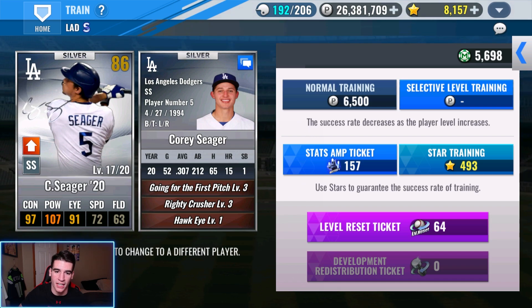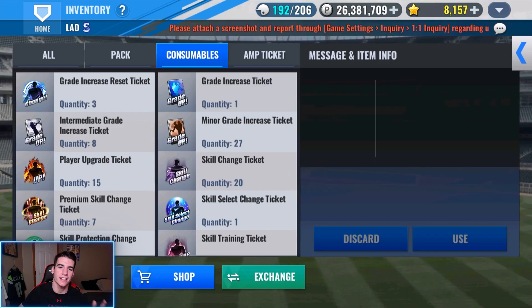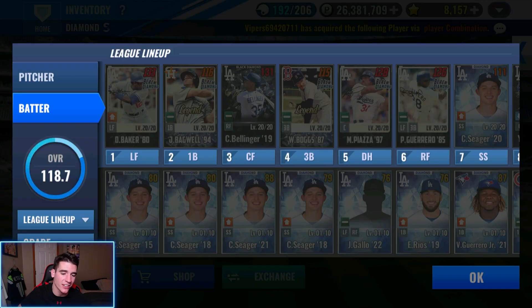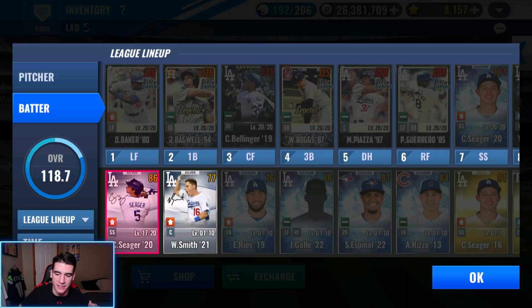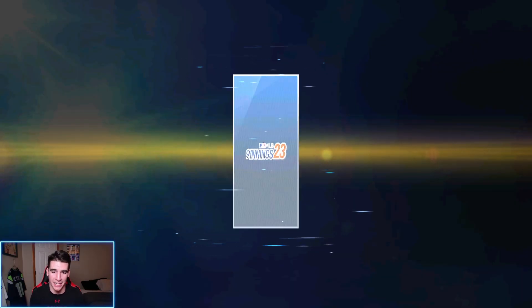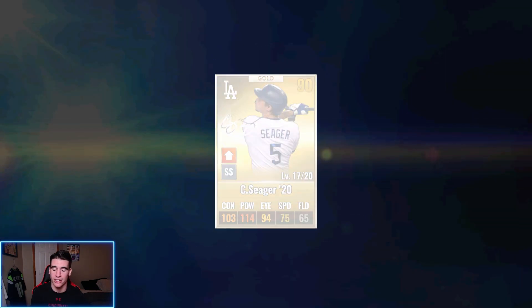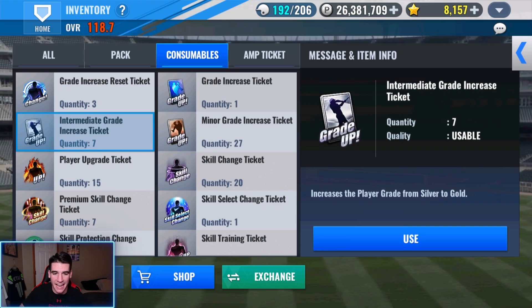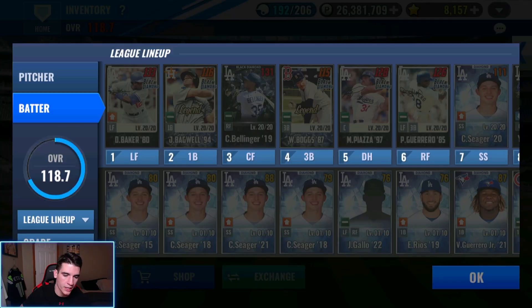Now I can finally go ahead and GI him into a diamond. We'll probably use some great increase reset tickets because we're probably going to get cheated by the GI. But we're going to black diamond him and we're going to get bad ball hitter — I've never gotten it before on this account. We're getting bad ball hitter on this one in this video. Since this card is currently a silver, make sure you make them a gold before you use the GI, because it's not guaranteed to be a diamond if you do it when it's a silver. Please don't make this mistake.